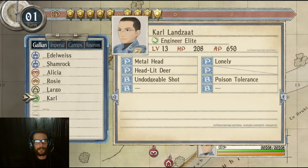In order to unlock Lin, you must first have Carl's hidden personal potential unlocked, which you can see I have. It's the headlit deer.